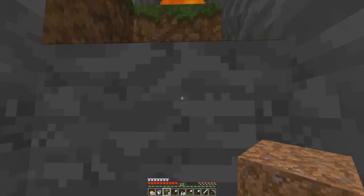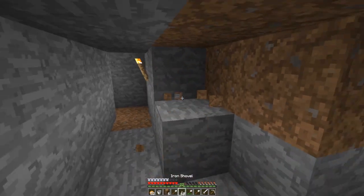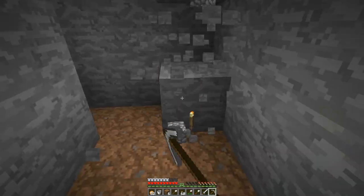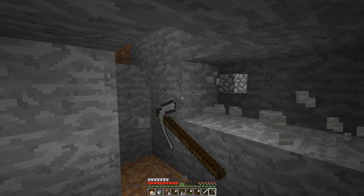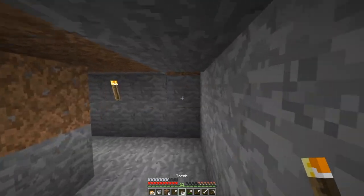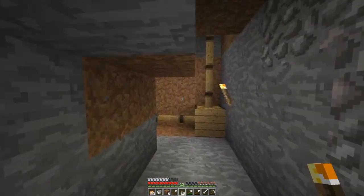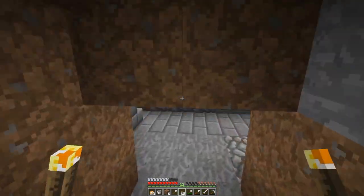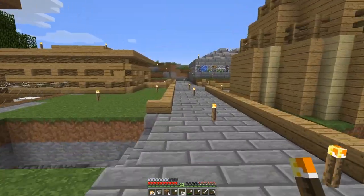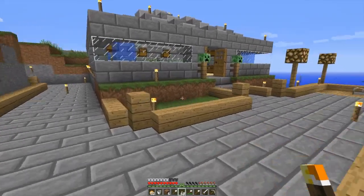That is perfect. Now I'll just cut out this wall too, because I want to be able to get to my gearboxes. Why place a torch there when I was just going to break it off? And we'll do it like that, then place a torch. So how are we going to get out of this place? We'll just walk the long way around.